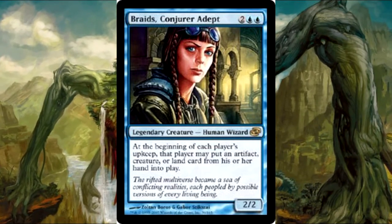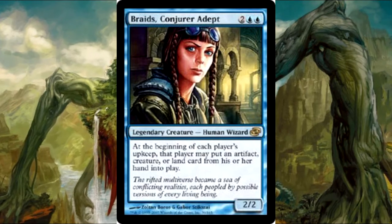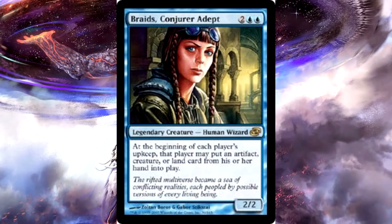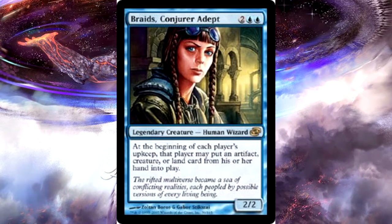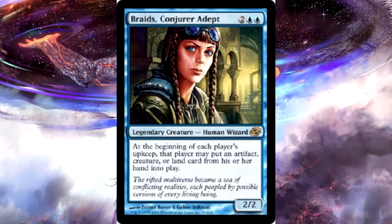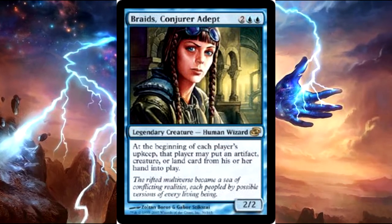You basically only have to get to four mana, play your commander, and then after that you're just going to play one thing a turn — that's all you really need. If you look at the mana curve on Tapped Out it's going to be way off what I would normally recommend, but Braids is going to let you do that and have a lot of fun. At the beginning of each player's upkeep you're going to put an artifact, creature, or land from their hand into play.